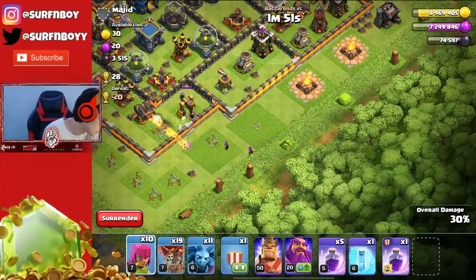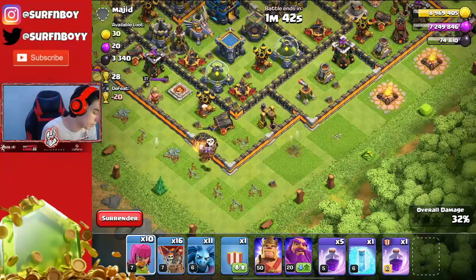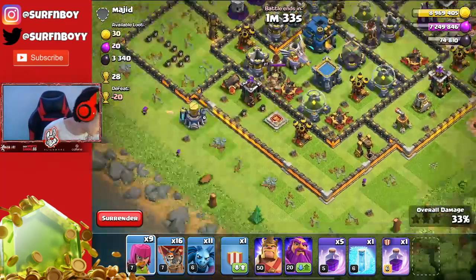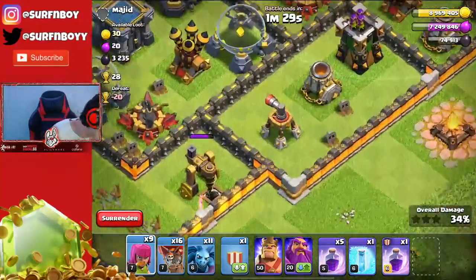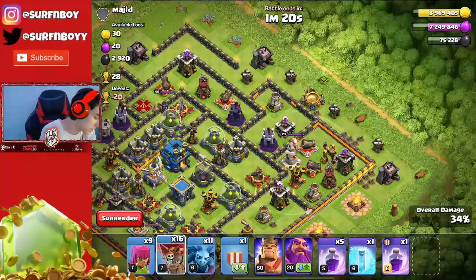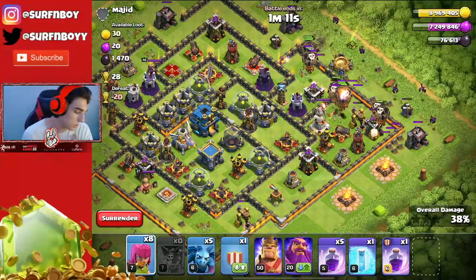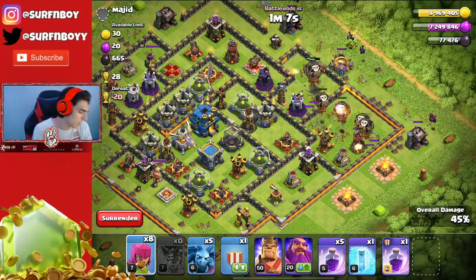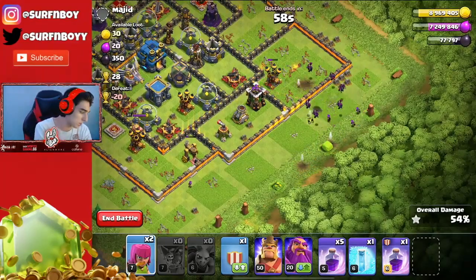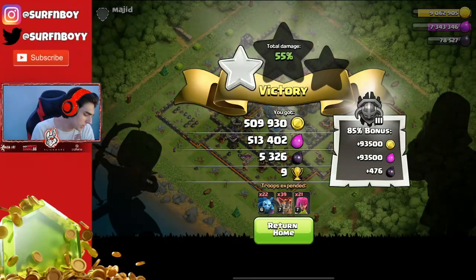Got that dark elixir pump. Let's get the 50% as well. I'll take out that double cannon so I can put my archers in range of that dark elixir pump. Come on archer, do your thing — mortar, don't look at her. Perfect, we're gonna get that dark elixir pump too. 16 balloons left, more than enough. We ended at 55%, 9 million gold — 500 dark elixir. With the 85% bonus, that's 560 dark elixir.